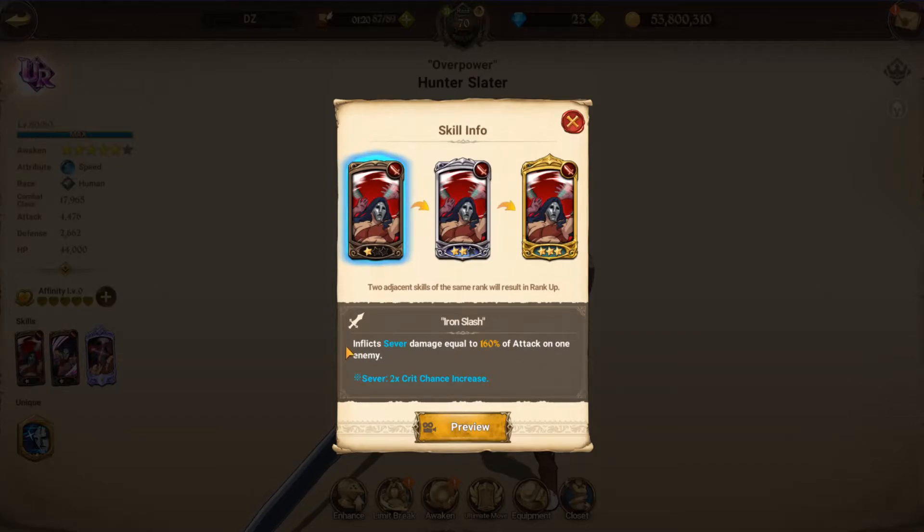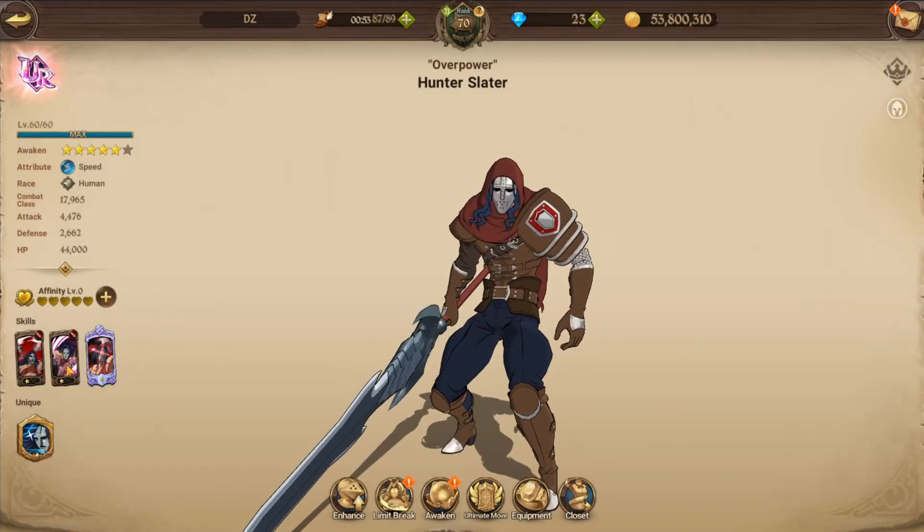His first skill is Iron Slash — it's a pierce damage type. Pierce does increase his crit chance by double, and when you get him to like 50% crit chance you'll be guaranteed to crit the Red Demon. The damage values are 160, single target 240, and 400 — single target hit.